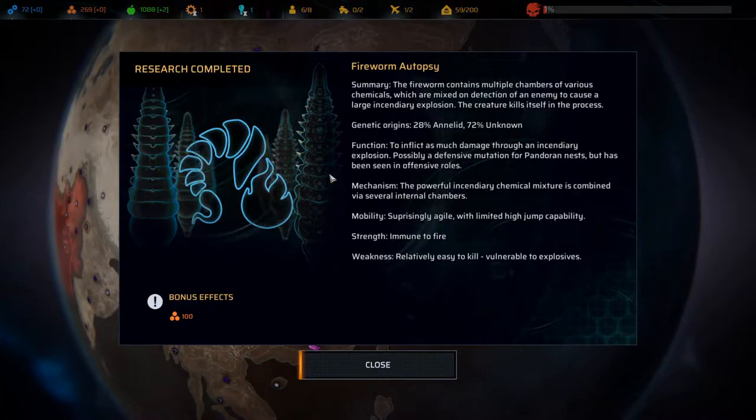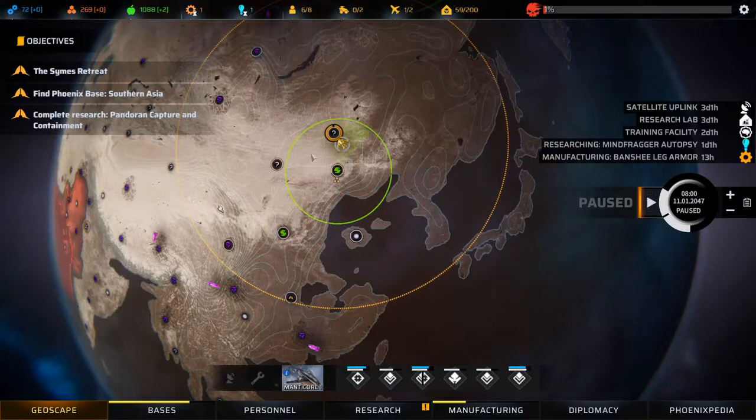Research complete — Fireworm autopsy. The fireworm contains multiple chambers of various chemicals which are mixed on detection of an enemy to cause a large incendiary explosion. The creature kills itself in the process. Genetic origins: 28% Analytes, 72% unknown. Function: to inflict as much damage through an incendiary explosion — possibly a defensive mutation for Pandora nests but has been seen in offensive roles.